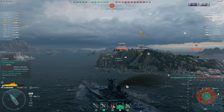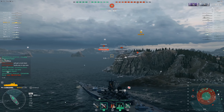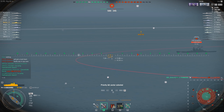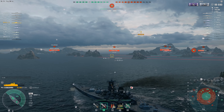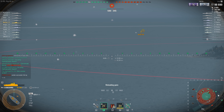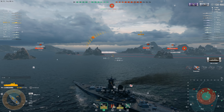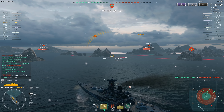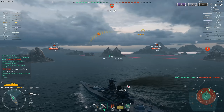I would also definitely take the Borgone over the Shikishima. The Borgone is unique and blazing fast — you can run other ships down in that thing. Honestly, I regret not taking the Borgone over the Stalingrad. I'm happy I took the Somers before the Borgone, but I wish I'd taken the Borgone before the Stalingrad. So if you like battleships, it's going to come down to the Borgone versus the Shikishima, and I would not take the Shikishima over the Borgone.